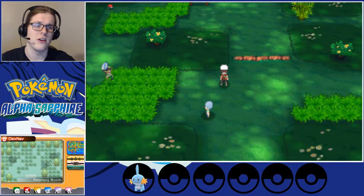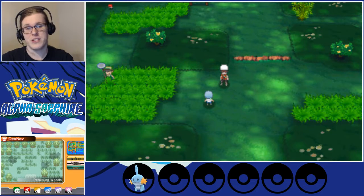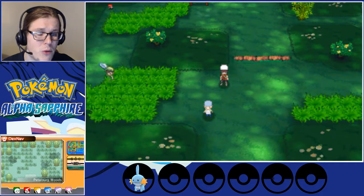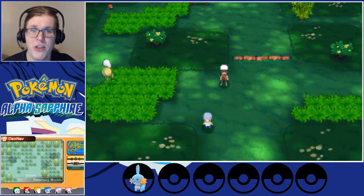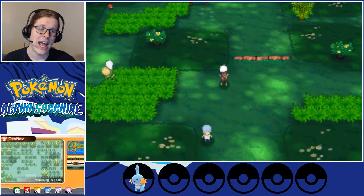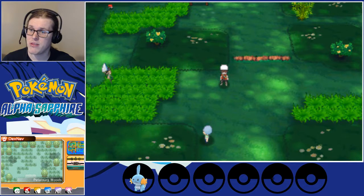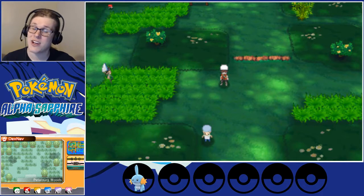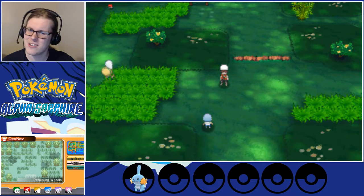I'm going to call it here. In this part we managed to start our trek towards the first gym and run into some Team Aqua members. Hopefully we'll be able to find out what they're doing in Rustboro and what they're after. In the next part, maybe we'll even make it to the gym — I think we'll be able to get there by the end of the next part. I hope you guys all have a great day, and I'll see you next time.